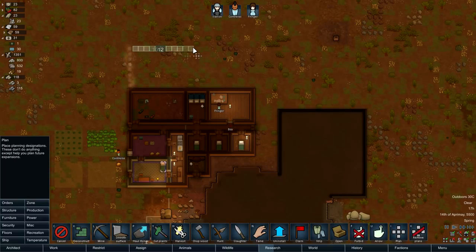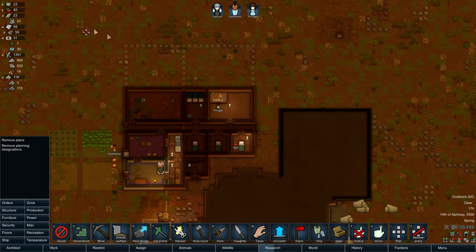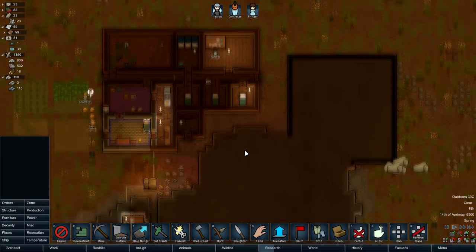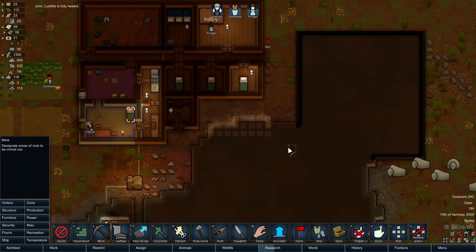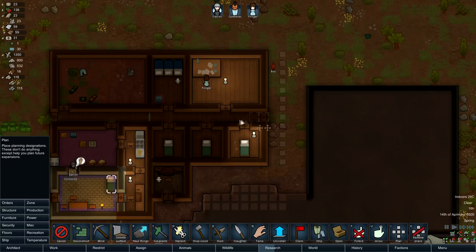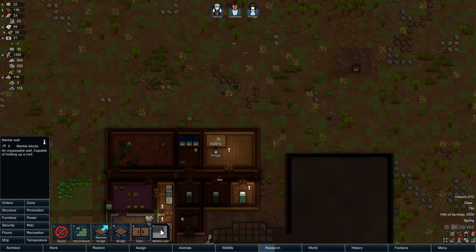I've only got three people right now so things are going to take a while. I'm quite tempted to dig this out anyway and add on something here - maybe another couple of bedrooms, because it will look fairly neat and tidy. Mining is not our strong point here, but if we do that it'll give us a little bit of space. If I just mine that out, we can build a little corridor along here which will go down, giving them access to the outside of the building if they need to move around quickly.